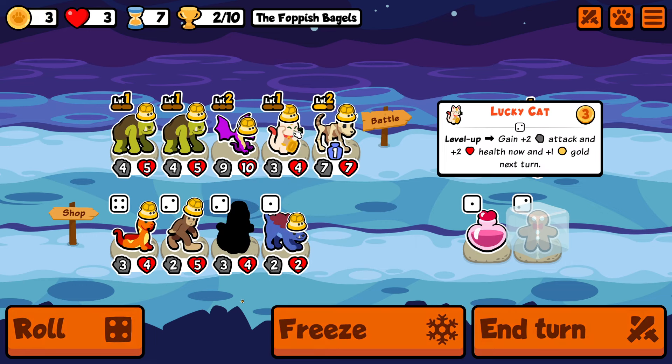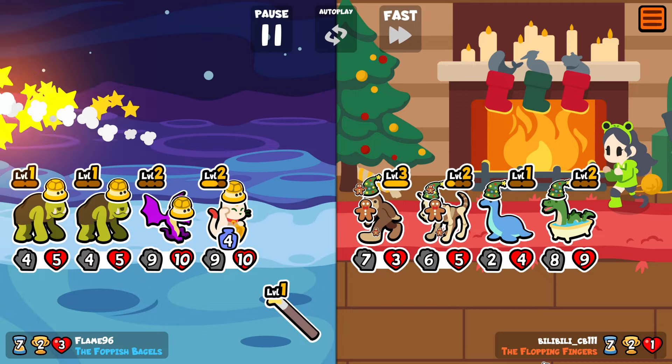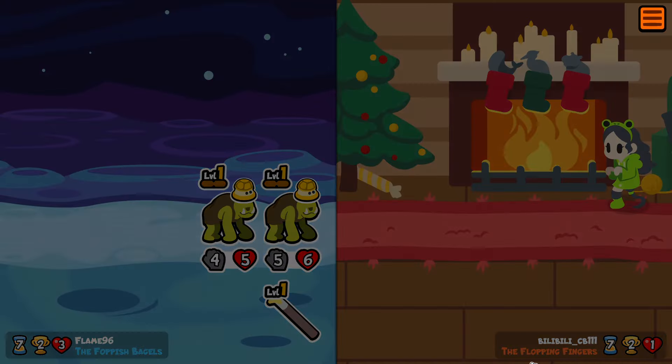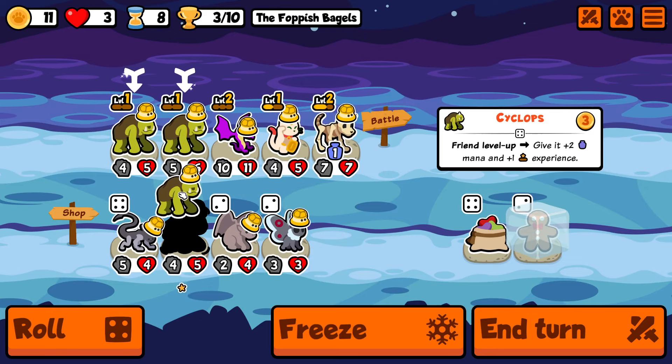That's a pretty nasty combo — it allows you to have a tier 6 shop about 2 turns earlier, and you can maybe even get an entire tier 6 team on turn 9. I haven't experimented with that yet, but it seems likely considering the amount of gold you generate and the experience you can gain.